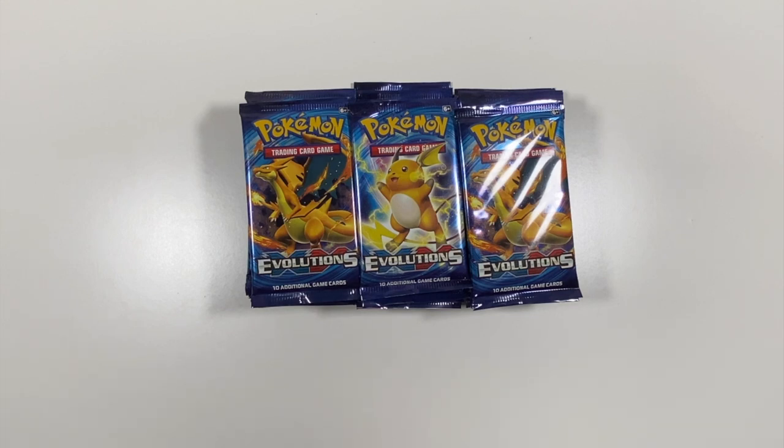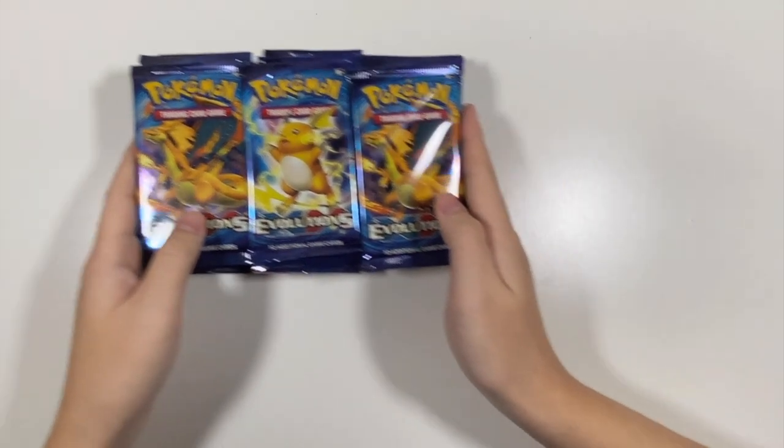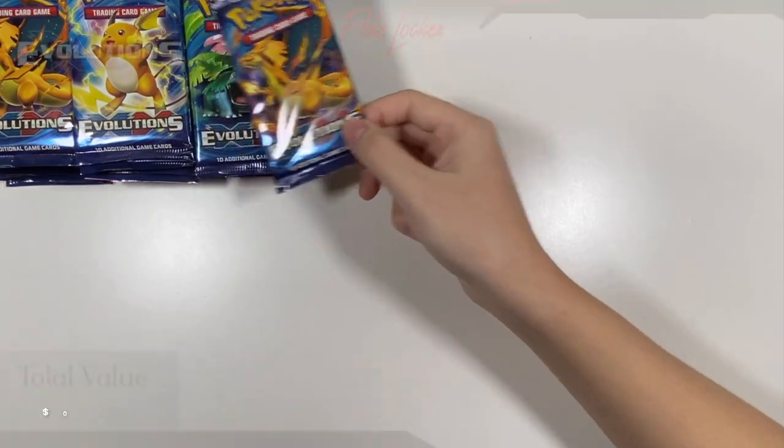Anyways, I've wasted enough of your time. Let's go ahead and jump right in with today's opening of 36 Evolutions packs. We have 36 more packs in front of us and we're going to try to pull preferably one more holo rare Charizard, or the reverse holo Charizard. Let's jump in with our very first pack right here.